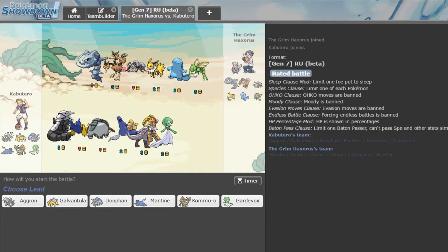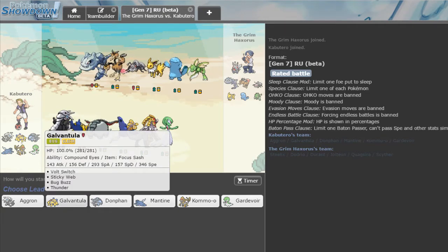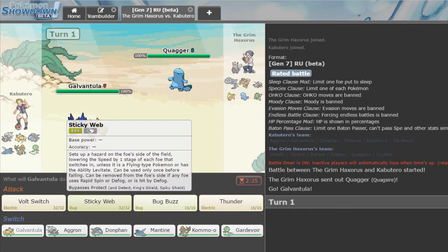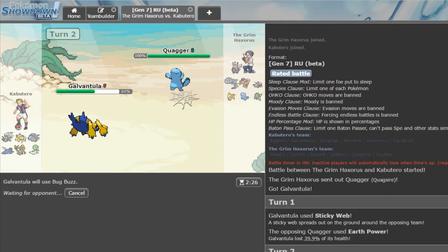He's got a bit of a scary team — he does have a Ground type and a Jolteon. Unless he's running a Defog Scyther, he's got no hazard removal, so nothing's stopping me from getting up the webs. He leads Quagsire — he might go for Energy Ball. We're going for Sticky Webs. He's got Earth Power, so you know what? I'm going to hit you with a Bug Buzz. Let's see how much you take from this Bug Buzz.